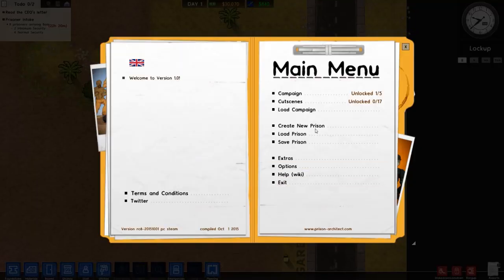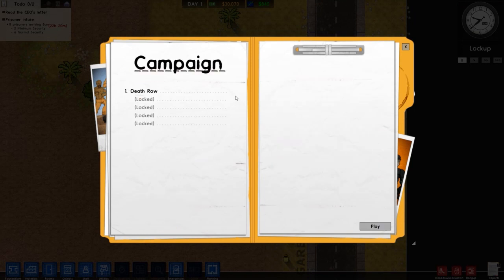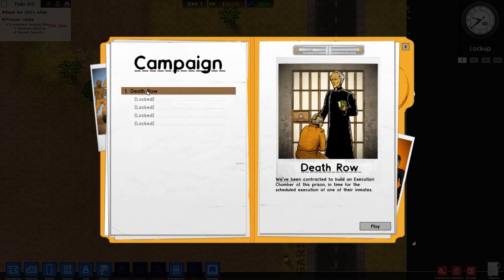Anyway, as I said, going to go through the campaign missions doing one every video. Let's crack on. Death Row. We've been contracted to build an execution chamber at this prison in time for the scheduled execution of one of our army mates. Let's play.